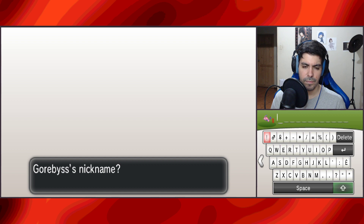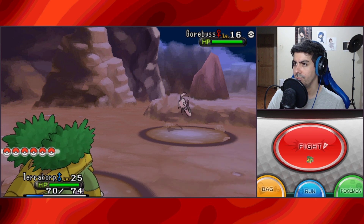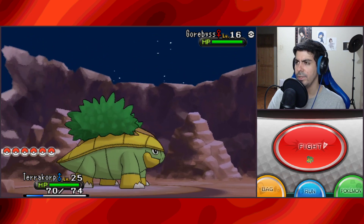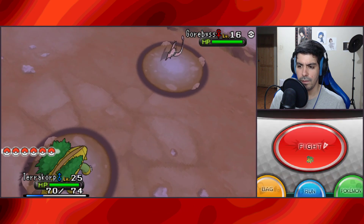Thank you. We found a Helix Fossil — cool. This is the place where we were supposed to get the fossil, or maybe we'll get two fossils because of the randomizer. There's another item there. Oh frick, this is annoying — there's another Gorebys here. The Rhyhorn runs away sometimes, I don't know why. Let's just run away from Gorebys.